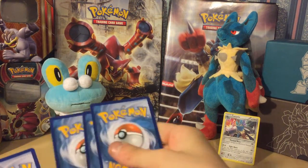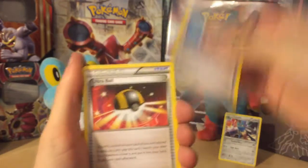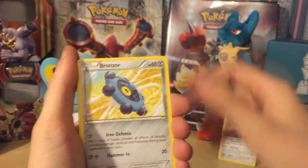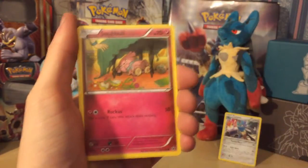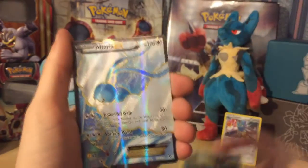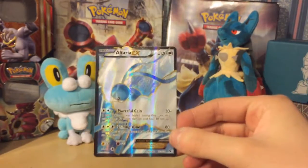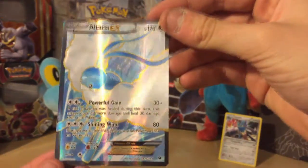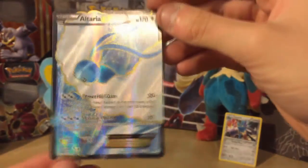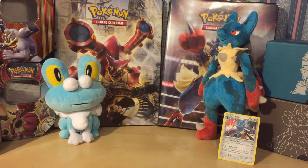Last pack: Old Amber Aerodactyl, Ultra Ball, Servine, Bunnelby, Bronzor, Binacle, Snubbull, Raichu — the legend — Omastar reverse holo, and finally we got one — it's an EX card! It's not the rarest, not an amazing card, but we got an EX — Altaria EX. If you follow my Twitter, you'd see I've pulled this in another pack before, but it's something at least.